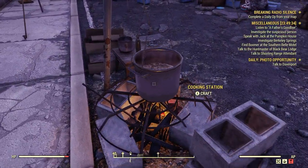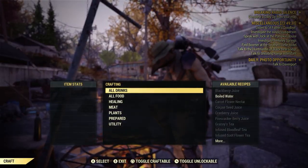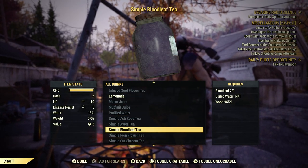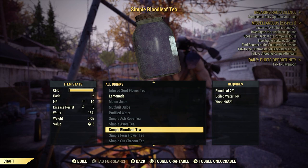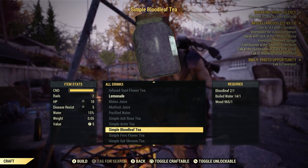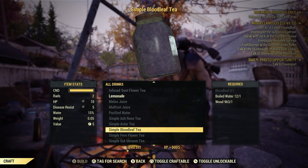So here are some cooking stations here. We'll go craft, then go to all drinks, and get down here to simple bloodleaf tea. So once again, all you have to do is pick up bloodleaf and you will automatically learn this recipe. Let's go ahead and craft them, then exit out.